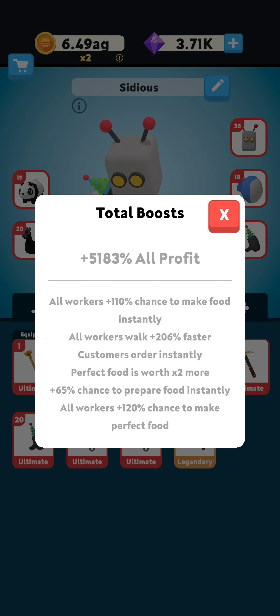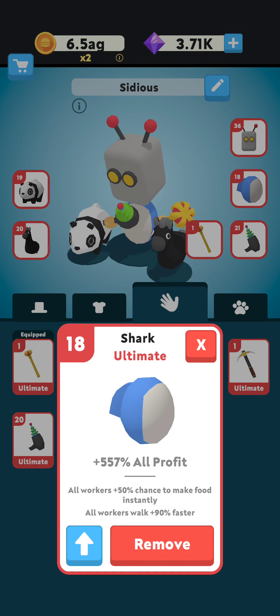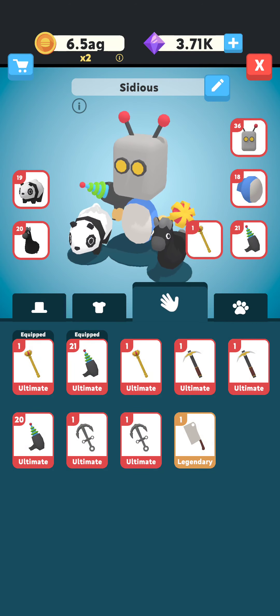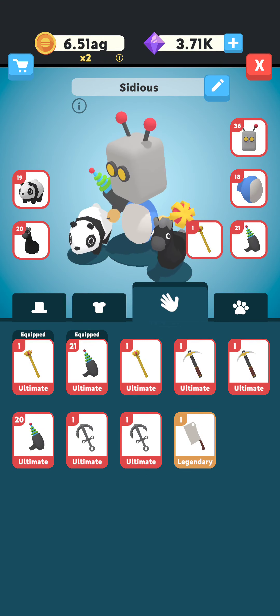Meta two also gives 100 instant food, but the walking speed is a lot slower than meta one — plus 206 versus plus 396, which is almost double. That's why this one is considered meta two, or at least not quite as good as the first. However, in some levels like the mines, walk speed is less important since mine cards are the bottleneck, so meta two might actually be better there. Also, shock body is an ultimate piece giving higher profit boost than the black belt, though in end game around 1700 percent extra profit matters less compared to the walk speed advantage of meta one.